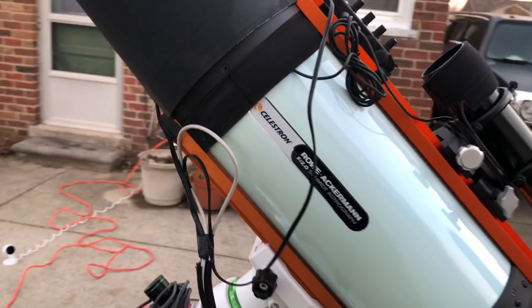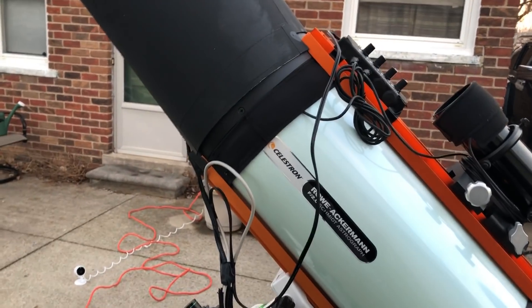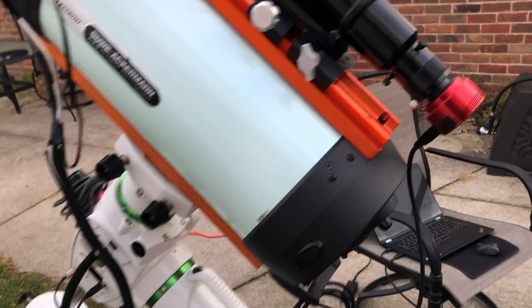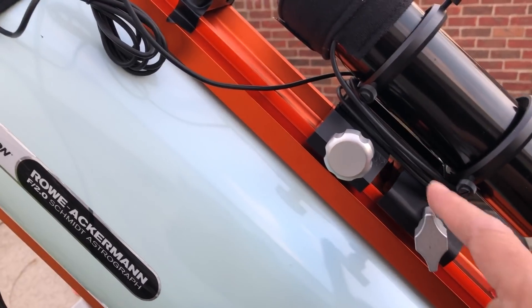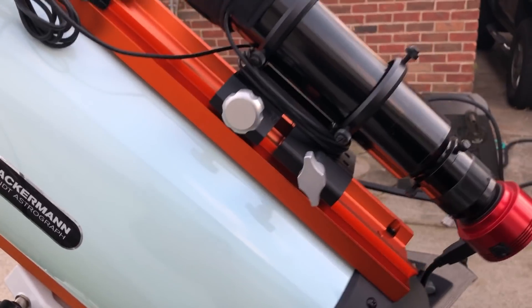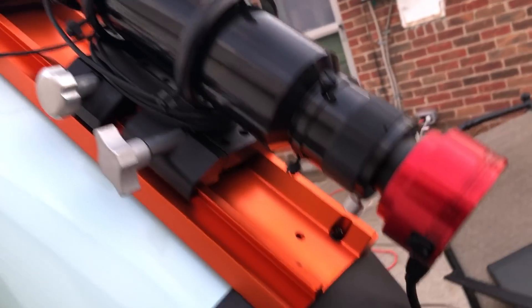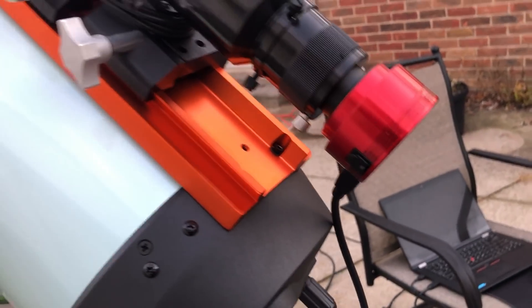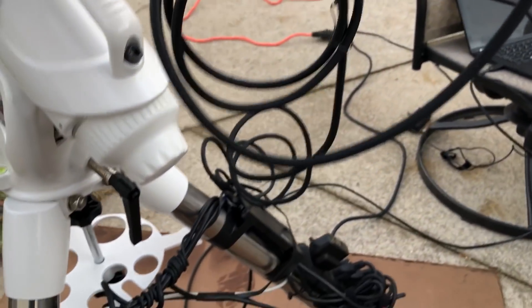Nothing got tangled up when it was flipping across the meridian, because I was capturing four different targets. Here's my ZWO guide scope — I had two different clamps from my rack downstairs that don't match, but I'm not trying to win a beauty contest, they worked and that's all I needed. That's my ZWO ASI 224 MC planetary camera which I also use as a guide camera, and it's plugged into my USB hub at the bottom.